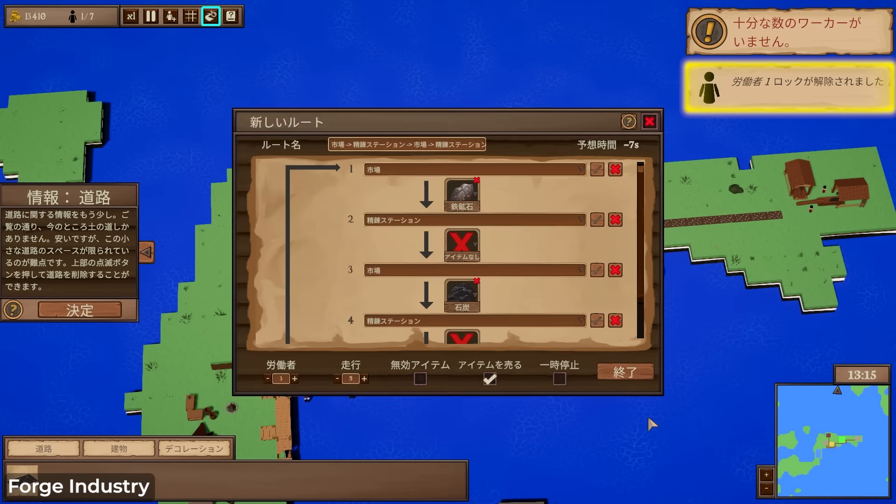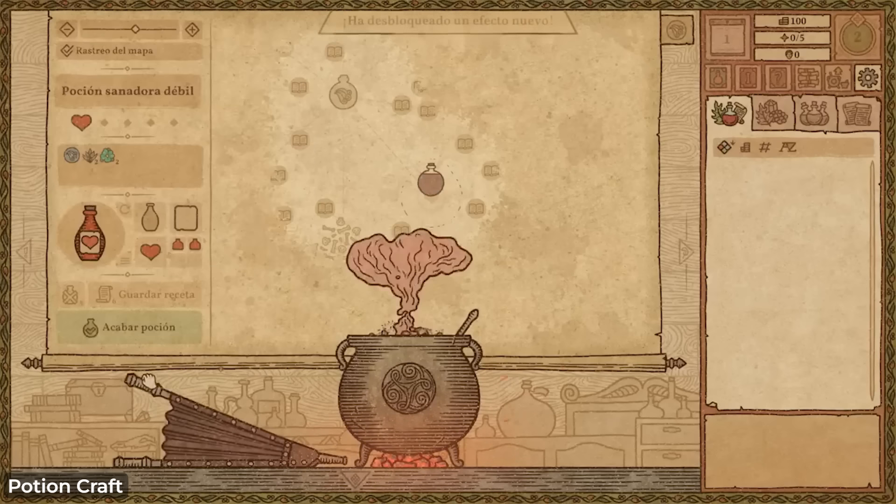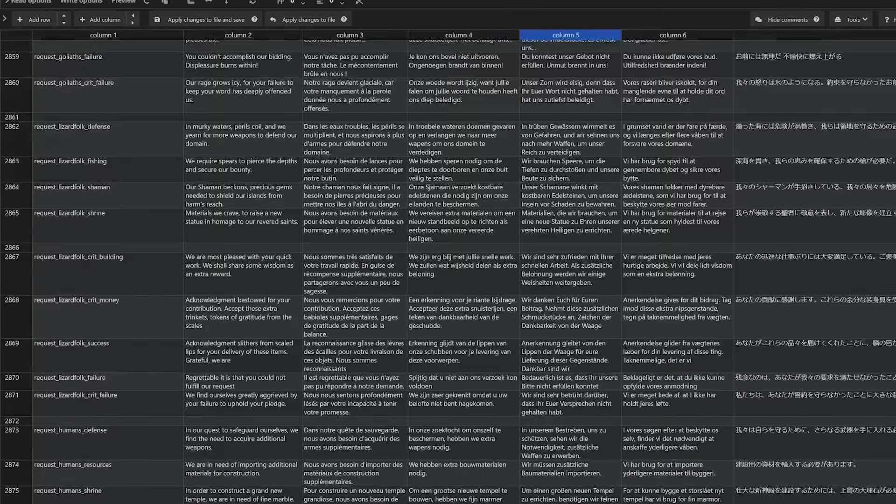Let's start with localization. With Forge Industry we implemented localization ourselves - was that a worthwhile investment? No. There were a couple of problems: first, we wanted to do way too many languages. Second, it's a whole lot of text to translate and you have to be consistent in your terminology or you'll confuse native speakers. Also, it was wrong for us to create the system ourselves when you can get a great asset like I2Localize for around $15 on sale.